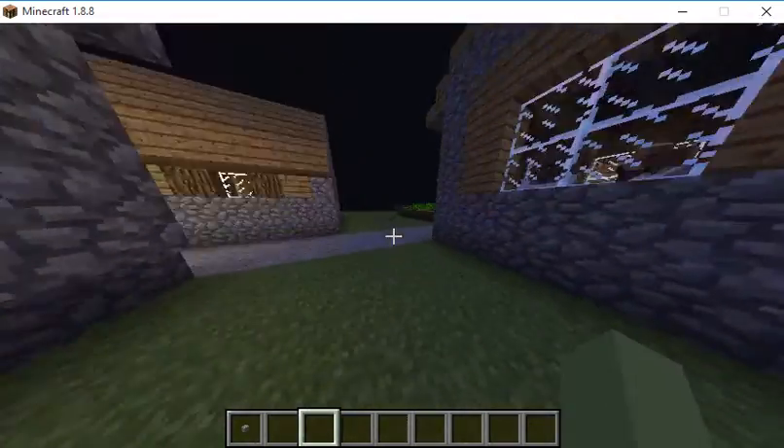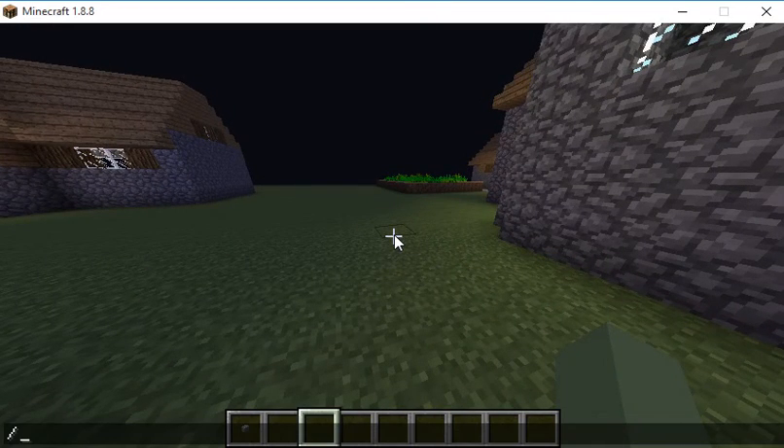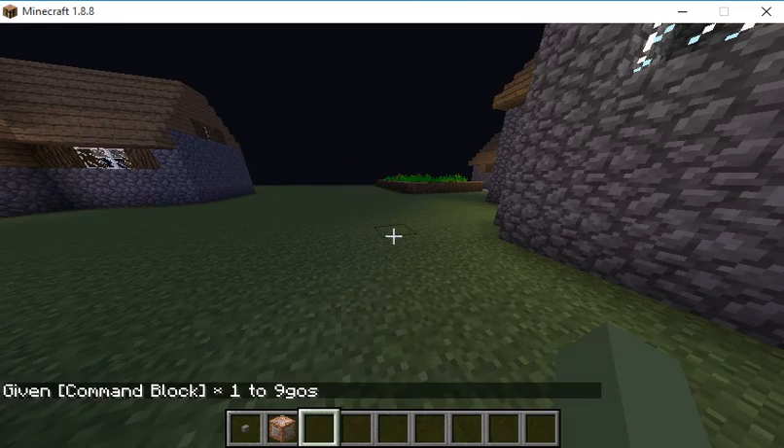So I'm going to show you some really cool commands. First, let's get a command block: slash give, at p, command block, hit tab, enter.